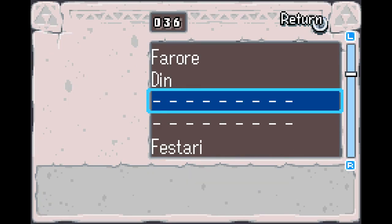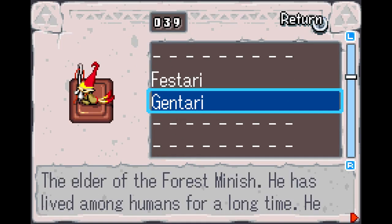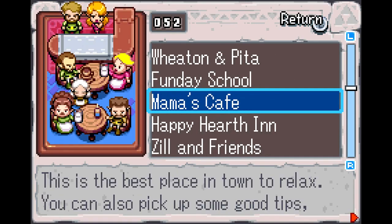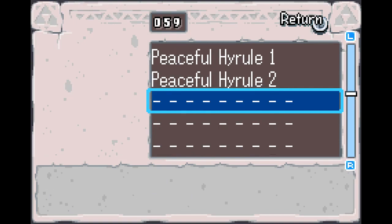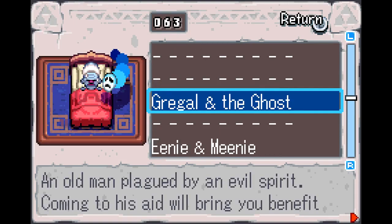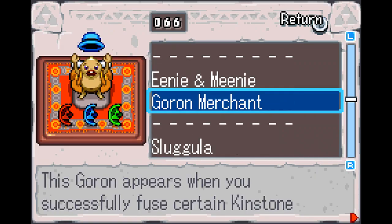Din's a famous dancer, is she? But we're gonna have to find housing for her. I got Gentari the Elder. I got other things too, like these are all old ones — the Peaceful Hyrule series. And I'm at like 20% now, so I just stopped. I got the Ghost Guy. I got Eenie and Meenie, the Goron Merchant.